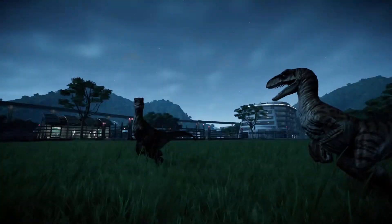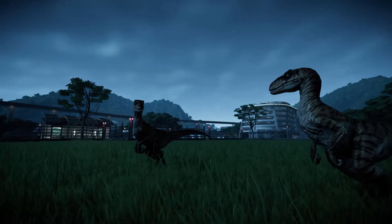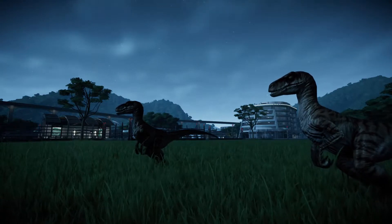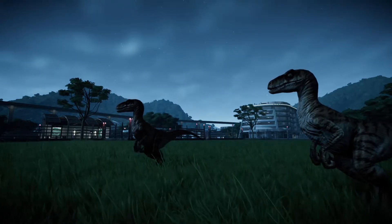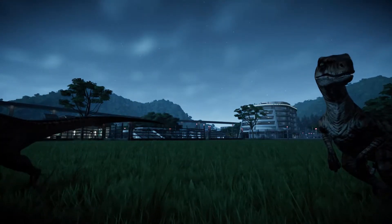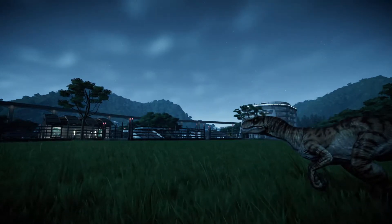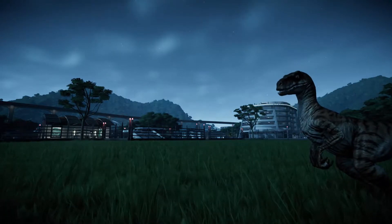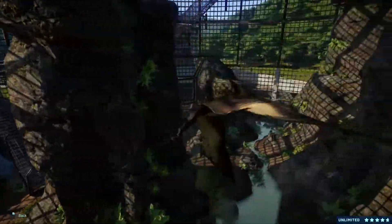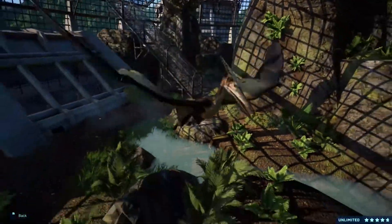New buildings and updated building models, and most likely updated animal and dinosaur models, and probably improved graphics because it's going to be launching for next-gen consoles and PC. We can probably see a change in most of the dinosaur models — I'll probably throw up some comparison images from what we currently have available and take a screenshot of the model in the first game.